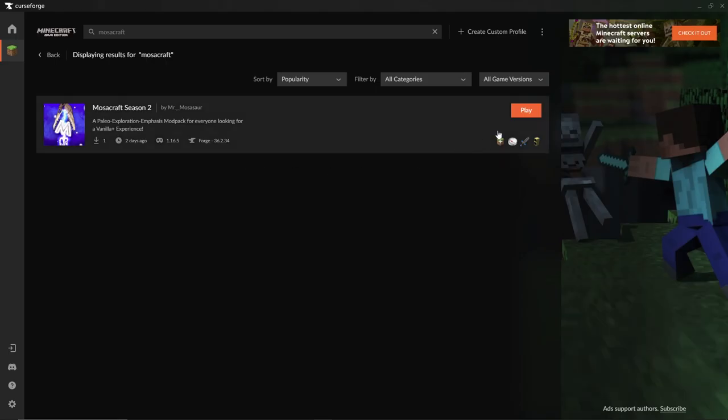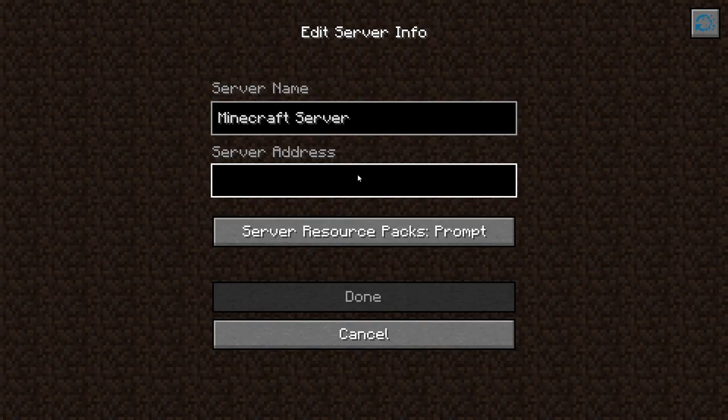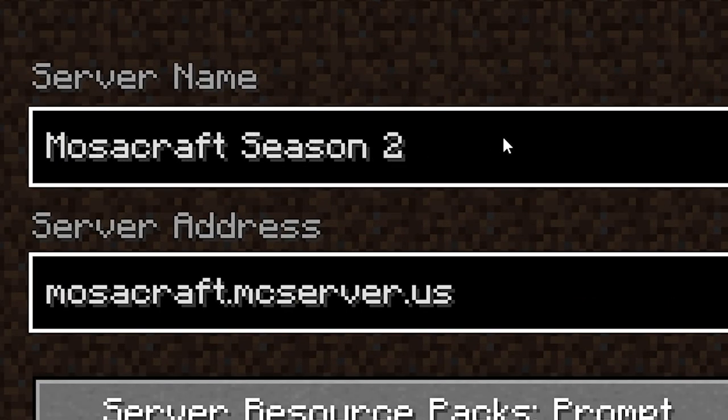Once that's done, all you have to do is press play. But wait — we're not done, you fool. You'll need my IP address. Go to the description and copy the server's IP into this lovely box once you are done adding all the other fancy server details. And now we're done.